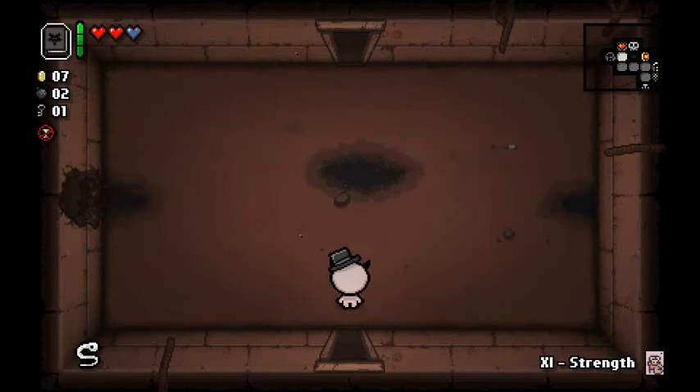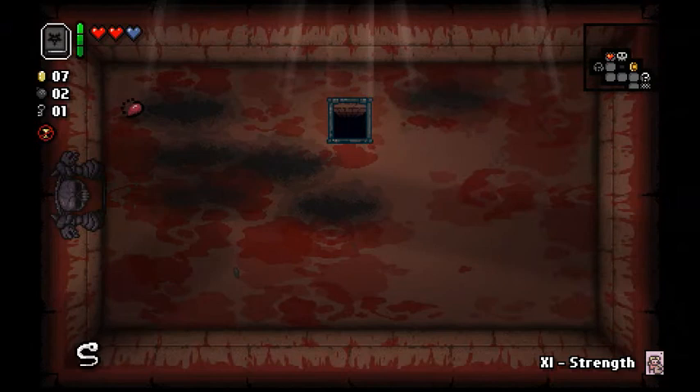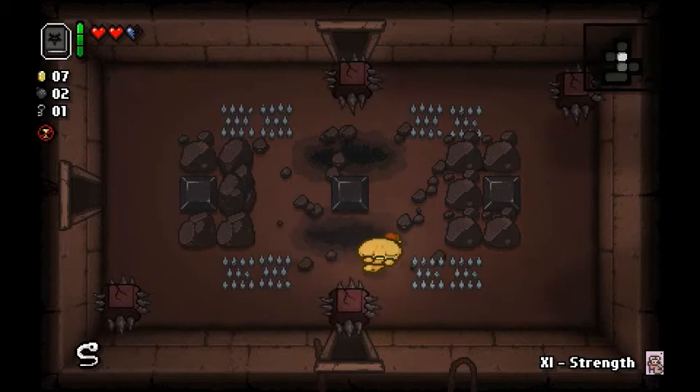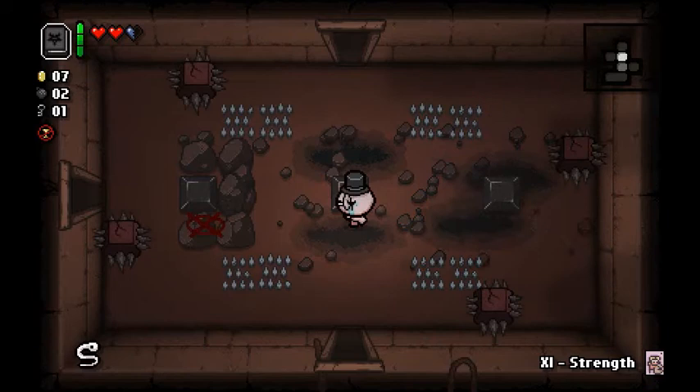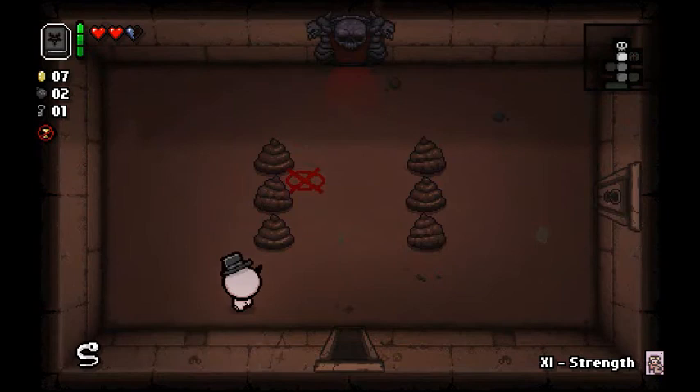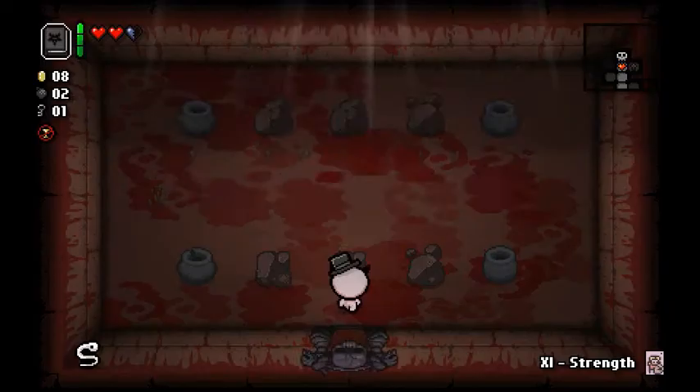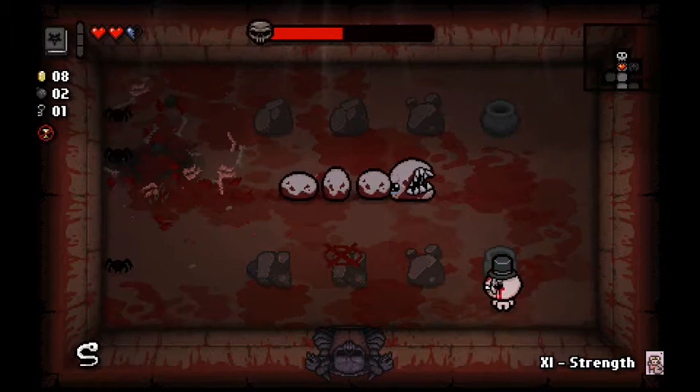Okay, looks like it ends in Mom's heart. If it ended in Mom, that'd be way too easy. This would be a good idea to destroy all those rocks, so now... I destroyed the rocks and I still got hit. Cause then you create a little safe haven for yourself, which apparently wasn't safe enough because I still took damage. Alright, we'll use Book of Belial right here. Now I have to destroy these spiders, which thankfully I did.